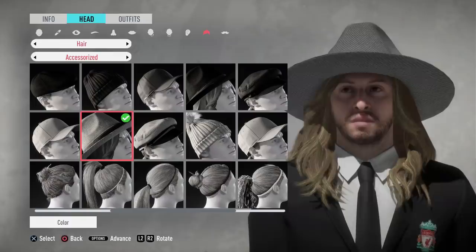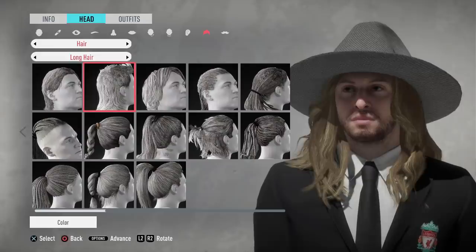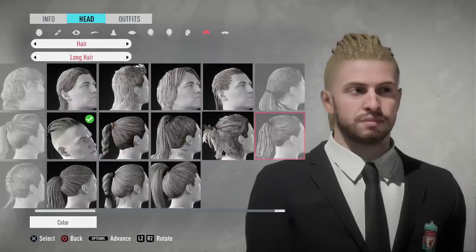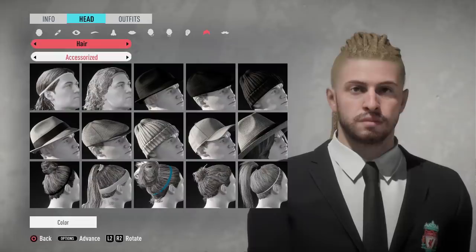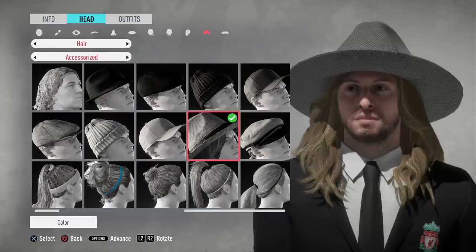I had to choose the hat that the Undertaker wore at WrestleMania — let's say WrestleMania 20. That is the hat; the Undertaker had a black hat, though this is more of a gray color. You can also choose a mullet hairstyle, dreadlocks, a ponytail — it really is awesome this year. Managers are going to look wild, and I did end up going with the hat.